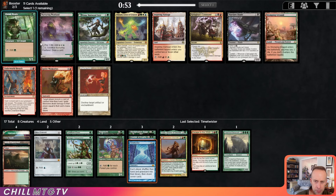Elvish Mystic, Stomping Ground, even an Omnath. I hate overloading on mana dorks, but we already have a Taiga, so I'm going to take the Mystic here. I think we're just good for ramp now.